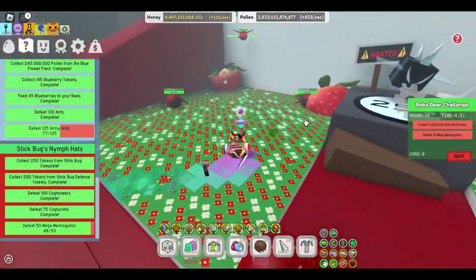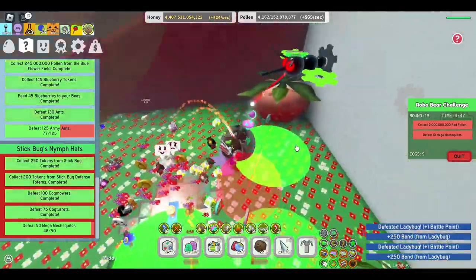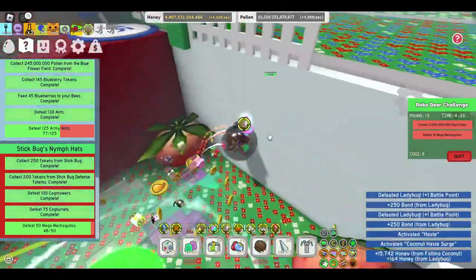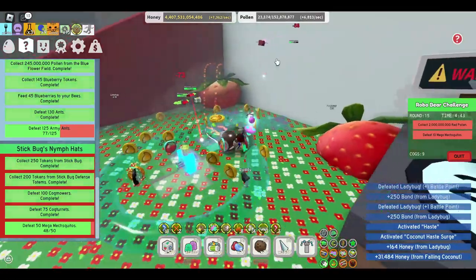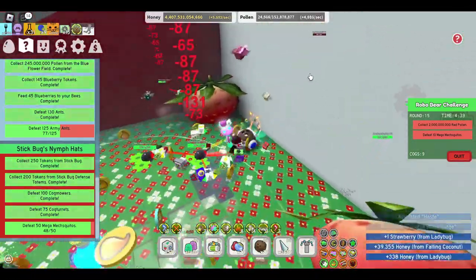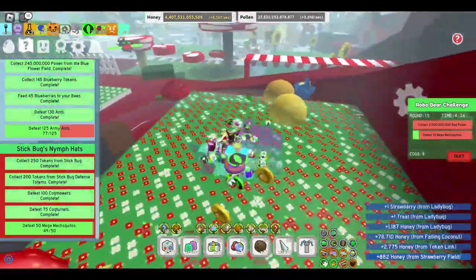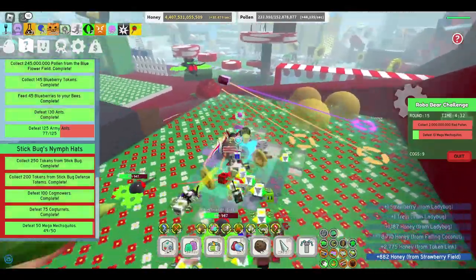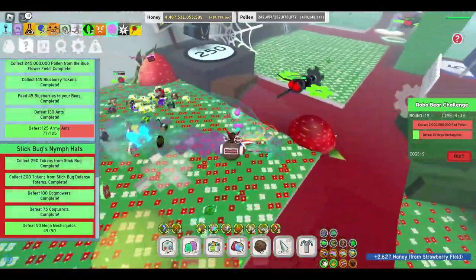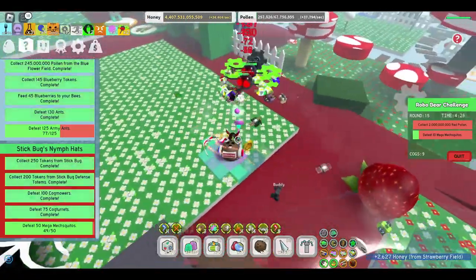Basically what I've been doing to finish the Stick Bug quest is just grind in the field until I kill all the mega mosquitoes. They go in the wall but I can still kill them. There's one — and where's the other mega mosquito? This is the last one, where is it? There it is! Kill it, kill it, kill it right now — I'm done with this quest!